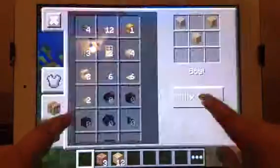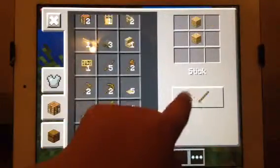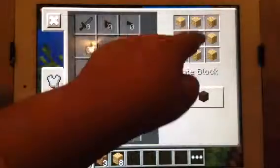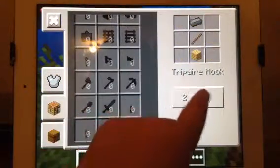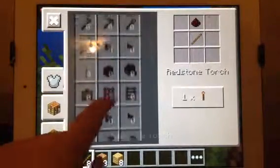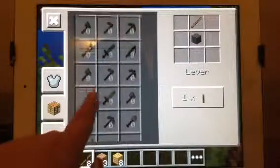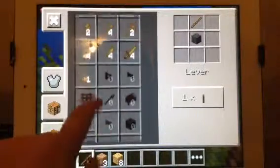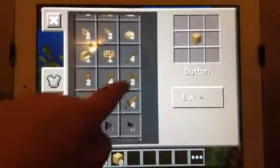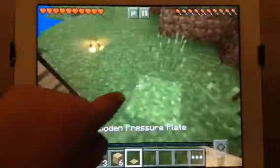Now let's show you the real deal at the crafting table. They changed the crafting — now it's like a rectangle shaped, which I like. And they added no-block redstone in the middle and trip wire hooks. Also there's torch, lever, stick, stone, cobblestone, activate a rail, and button — and pressure plate!